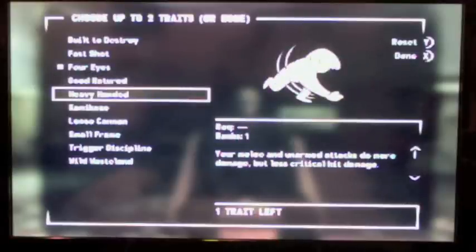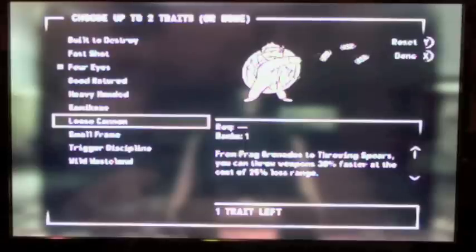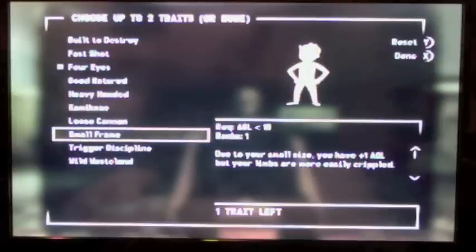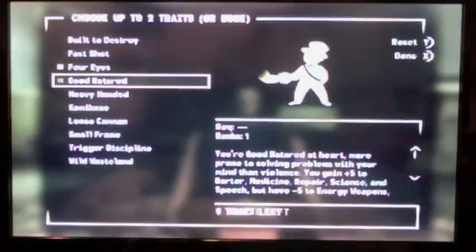Heavy Handed — only choose if you're doing an unarmed build, because you do more damage per punch but less critical damage. Kamikaze is risky: you get plus 10 Action Points but have minus two Damage Threshold, so you take more damage. Loose Cannon just lets you throw things farther and faster — not very useful. Small Frame gives plus one Agility but your limbs get crippled a lot easier. Trigger Discipline makes you shoot slower but more accurately, which saves ammo.